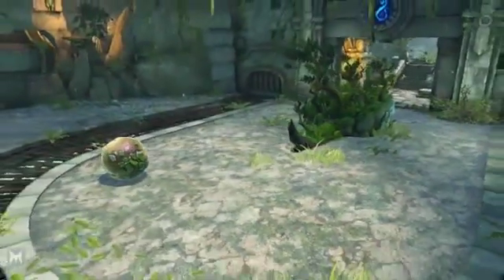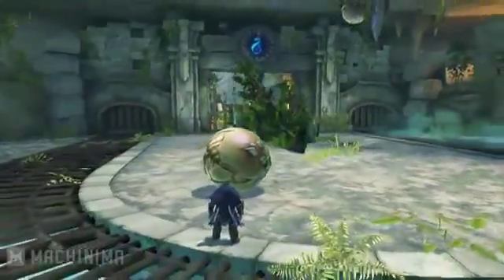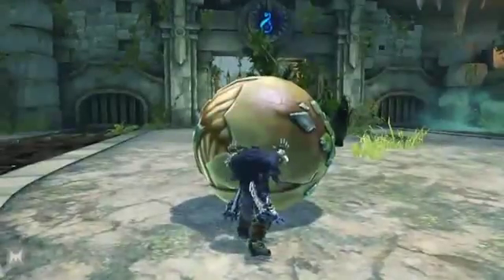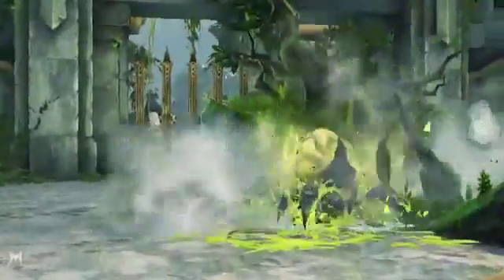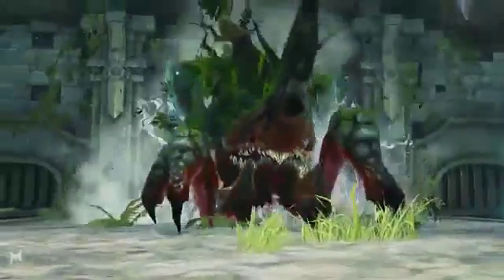Hey, this is Jake Fitzloff showing you some bosses in Darksiders 2, and going to show you Karkinos right now. In my opinion, I consider him one of the more puzzle-like bosses. As you can see, there was that ball — you roll it towards that pile of shrubbery, and then all of a sudden there he is.